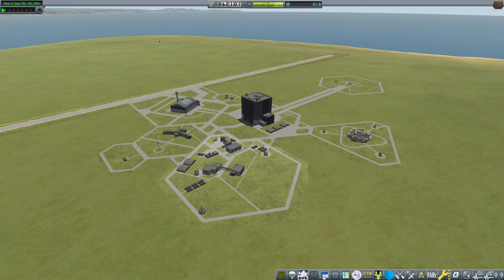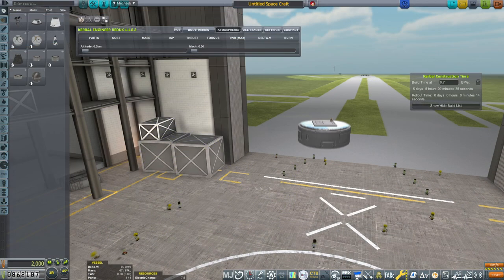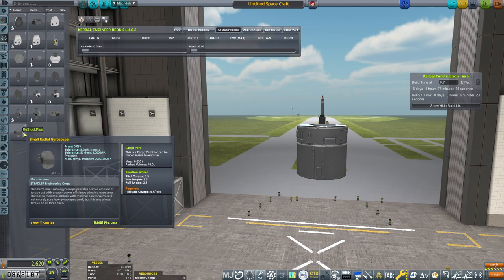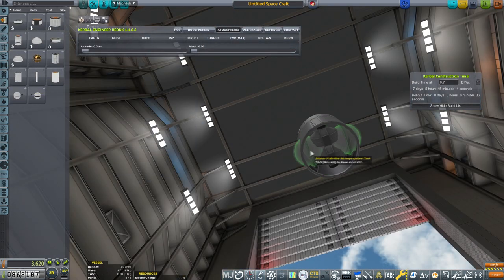Hello and welcome to KSP Career Mode. I'm your host Grumforks and today we will be doing the long-range communications relay that we will be launching in Kerbin Orbit. First, we're gonna be assembling the long-range comms relay satellite and then we will be focusing on the launcher vehicle.